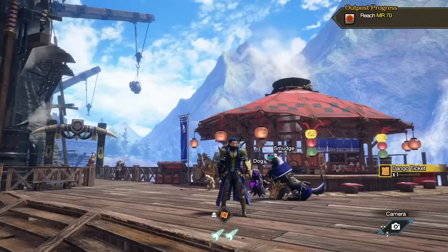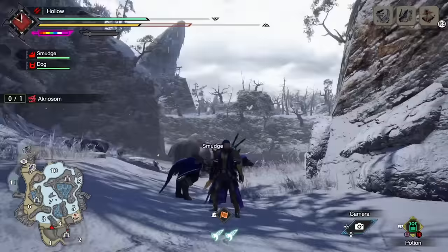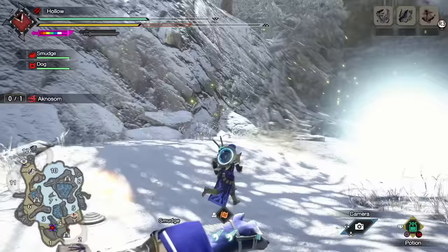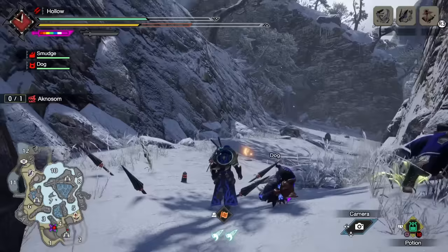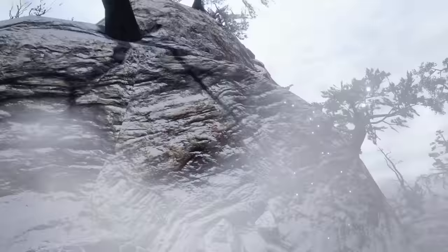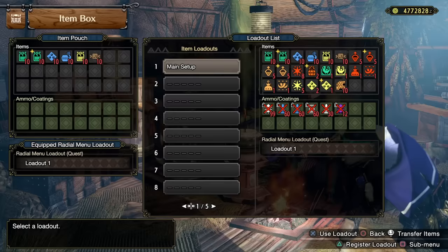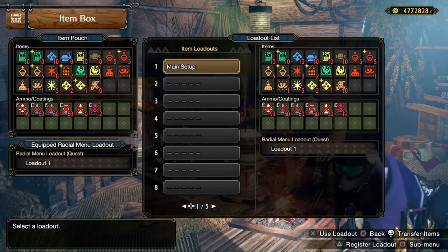Now let's talk about during a hunt. A really important feature is restocking. You can use your shock trap, pitfall trap, mega barrel bombs, and flash bombs during a hunt — but just because you've used these important resources doesn't mean they're gone. At any point, you can return to any camp tent, go to your item box, select your loadout, and restock them. If you're struggling with a hard monster or it's enraged, there's no reason not to keep making use of these tools.